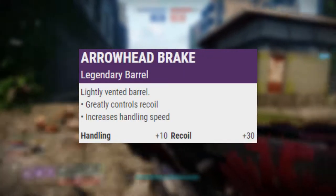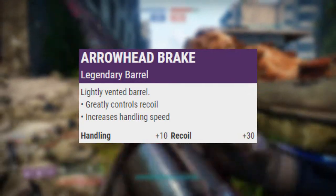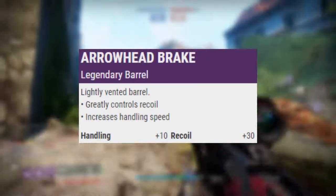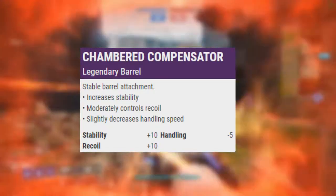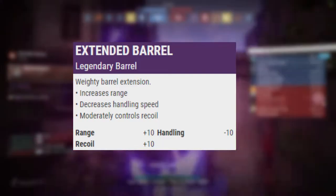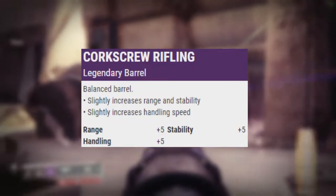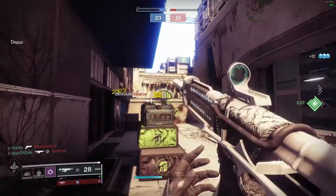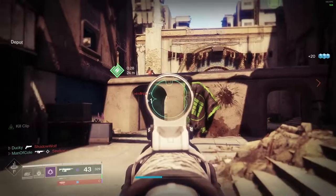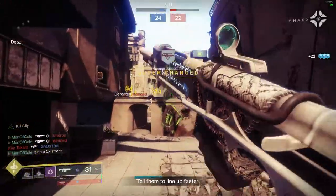The barrel perks I recommend in order are: Arrowhead Break, giving +10 to handling and +30 to recoil; Chambered Compensator, giving +10 to stability and +10 to recoil; Extended Barrel, giving +10 to range and +10 to recoil; and Corkscrew Rifling, giving a +5 bonus to range, stability, and handling. Most barrel options will suffice, but these are the cream of the crop.